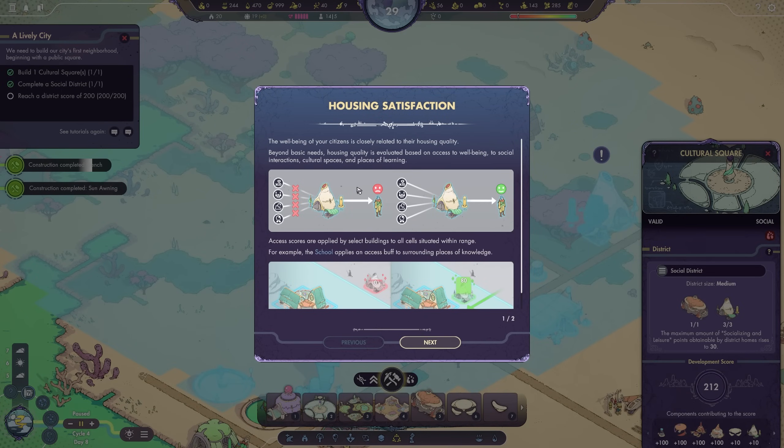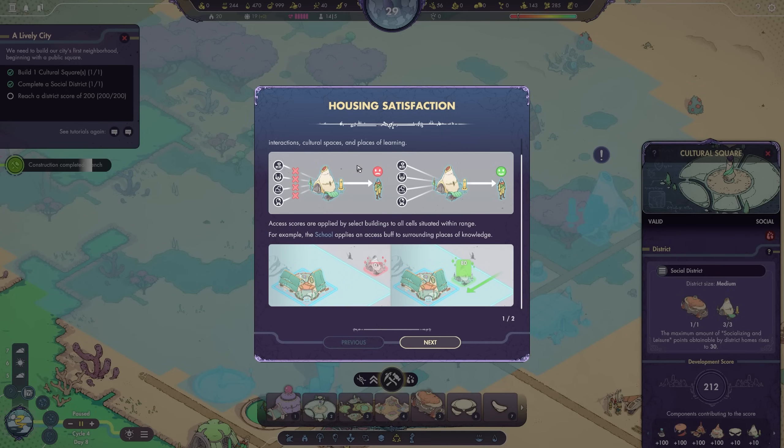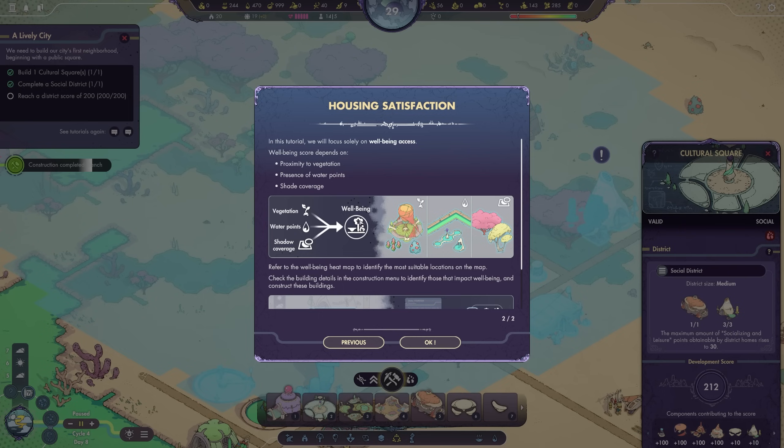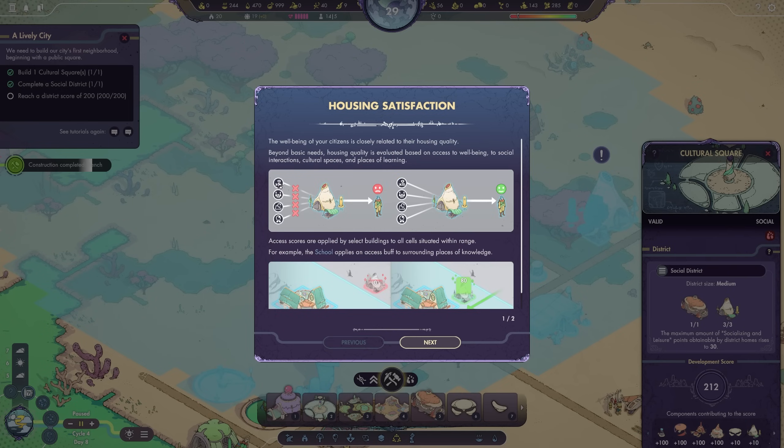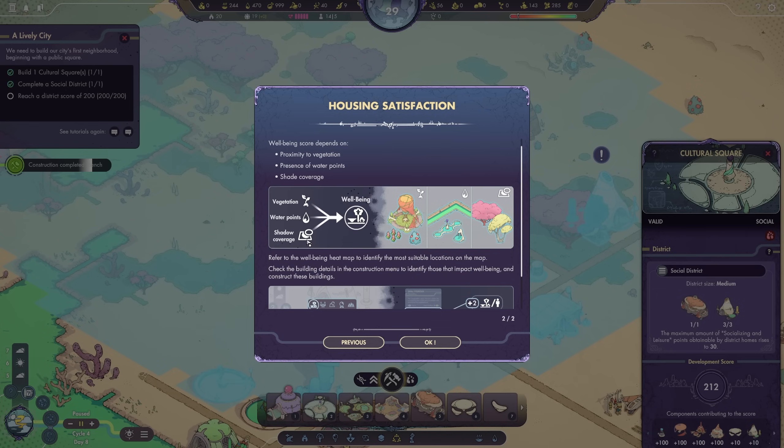There are four different categories of satisfaction — four different pillars: well-being, socializing and leisure, cultural access, and places of knowledge. Well-being is what's being focused on for the tutorial. Well-being requires vegetation, water points, and shadow coverage. Earlier I said how shade is important for well-being — here you have it. Shadow coverage changes the well-being stat, as does access to water, and just the presence of vegetation in general. We can always take a look at the heat map to see what well-being is looking like. We get five from the shade — and that's all we've got right now.